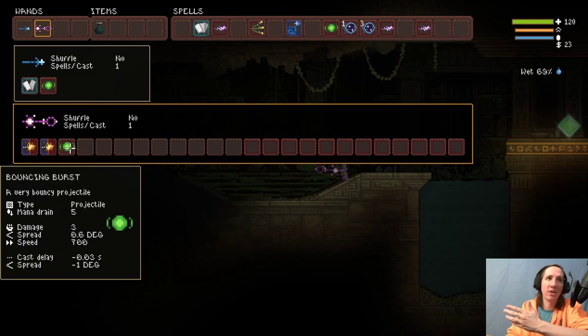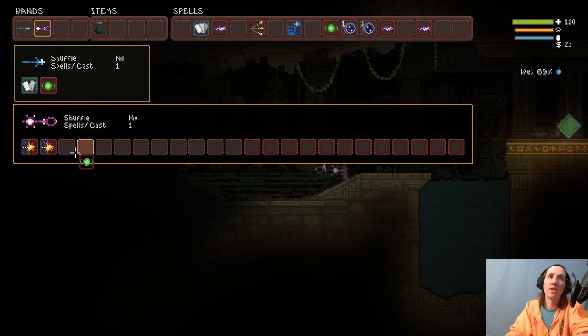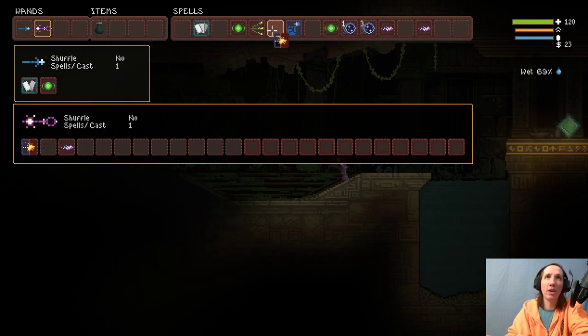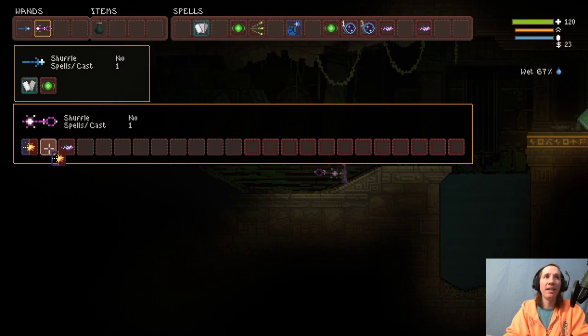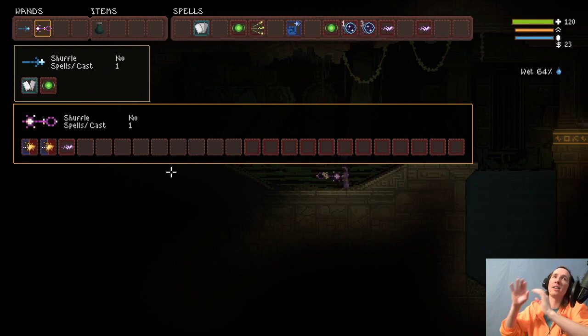But if you did Explosive Projectile and then started throwing on some damage ups and other modifiers, you could do a little bit more damage. One last thing I wanted to point out: a Spark Bolt with one Explosive Projectile, as I showed, did eight damage. With two of them it now hits for 330 as well. So basically, to summarize: Explosive Projectile on most spells you'll need two, but on some spells you'll need one, and on other spells you'll need two Explosive Projectiles.